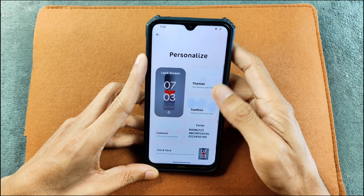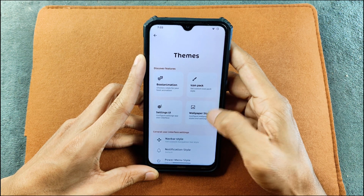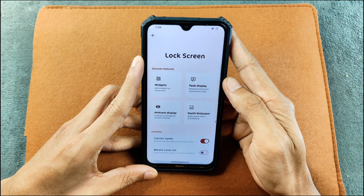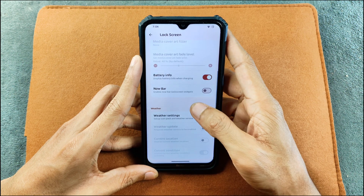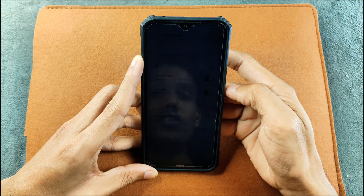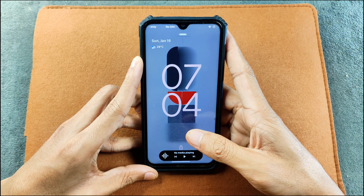In terms of customization you are getting a lot. We have a theme section where we can modify everything as we like. There are a few other options — if you go to the lock screen section, we now have the Now Bar, which is available on One UI 7. You can turn it on and when you check the lock screen the Now Bar is available, right now showing the music player.